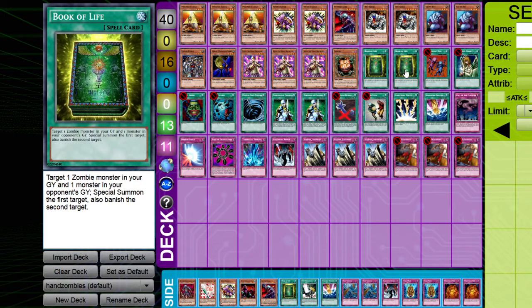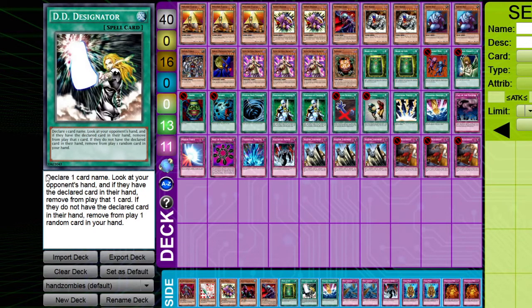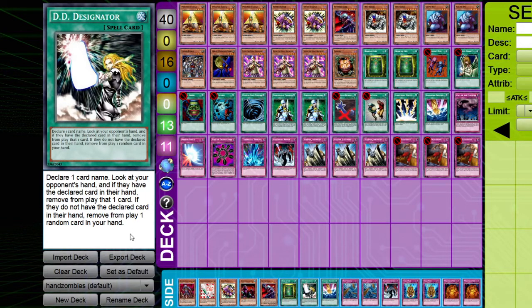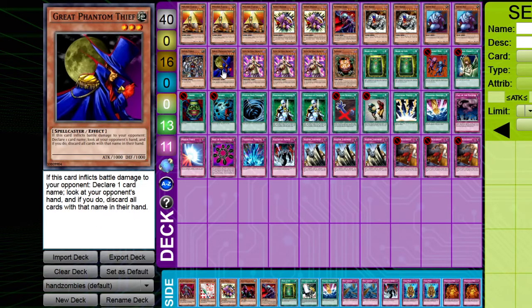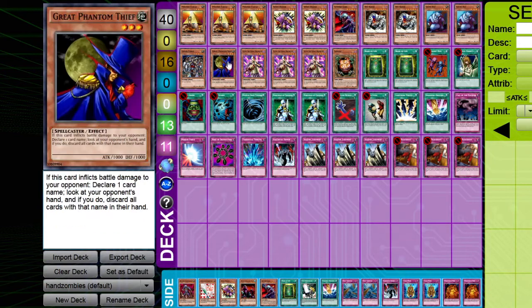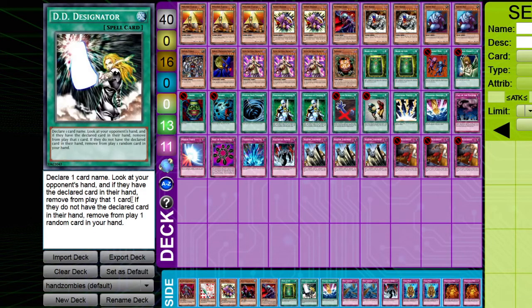DD Designator can be sided against opponents — I wouldn't main deck it because not everyone runs Sinister Serpent, which is the main card you want to hit so your discard effects are more effective. It also stops the opponent from reusing things like Raigeki Break. You call a card name; if the opponent has it, you remove that one card from play. Unlike Great Phantom Thief, it only removes one card. If you fail, you have to remove one random card from your own hand, so don't use it if you're not sure, or if you'd win anyway without it.